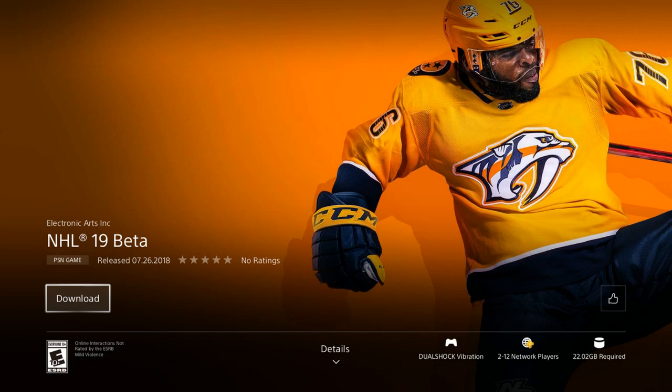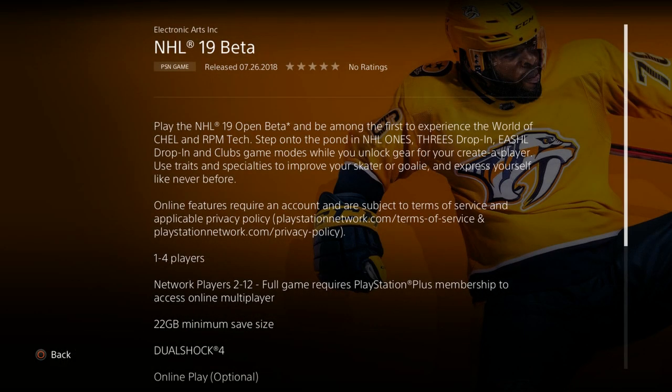With this beta, you have lots of stuff to do — I'll go ahead and throw a screenshot here. We're going to be getting four different game modes in this beta. It says: Play the NHL 19 Open Beta and be among the first to experience the world of Chell and RPM Tech. Step onto the pond with NHL Ones, Threes Drop-Ins, ESHL Drop-In, and Clubs game modes, while you unlock gear for your creative player. Use traits and specialties to improve your skater or goalie, and express yourself like never before.